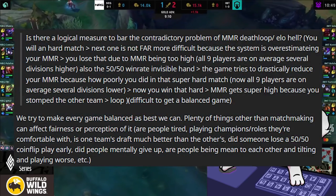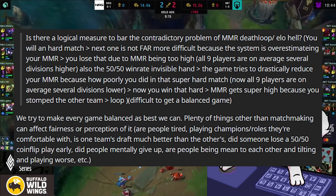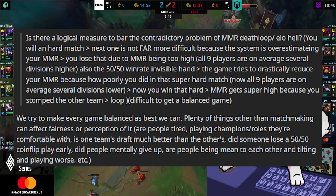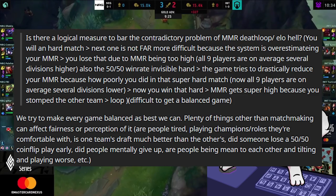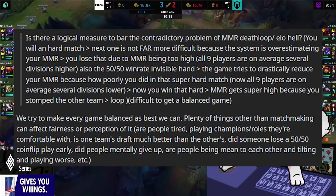Is there a logical measure to address the problem of MMR death loop or ELO hell? Riot tries to make every game as balanced as possible, but plenty of things other than matchmaking can affect fairness or the perception of it — are people tired, playing champions in roles they're not comfortable with, is one team's draft much better, did someone lose a 50-50 coin flip play early, or did people mentally give up?